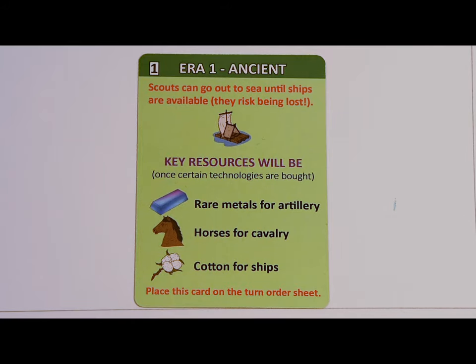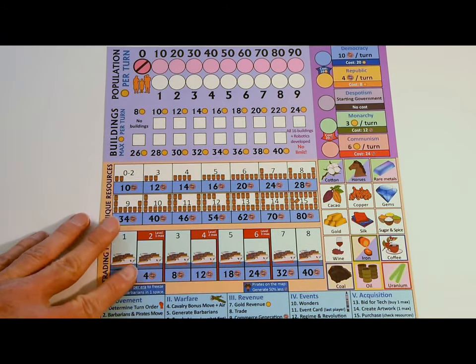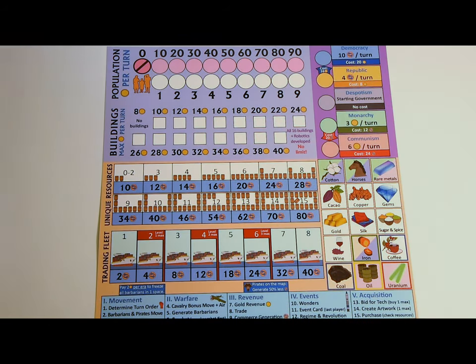To set up for the other eras, just check the rulebook. Each of the players will get the following: a civilization board, which tracks a player's population and buildings, as well as their government type, resources, and trading fleet.